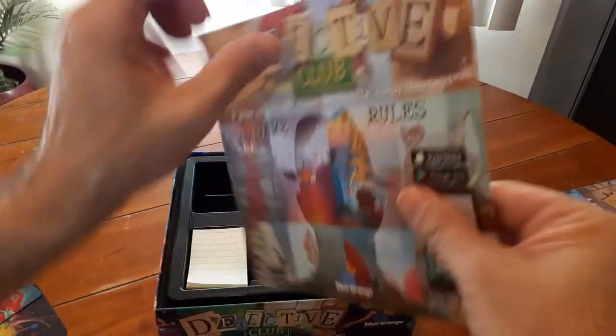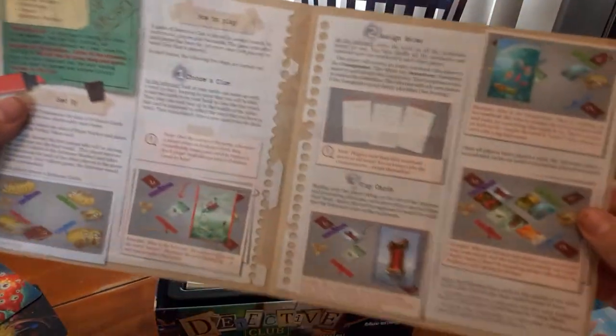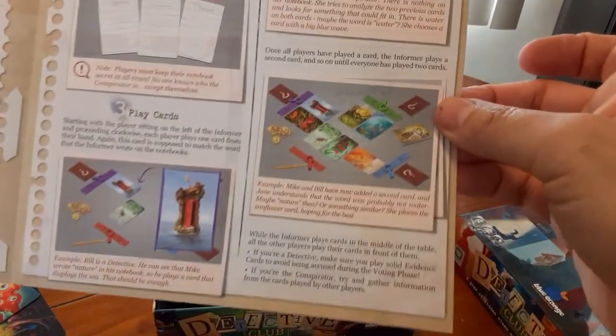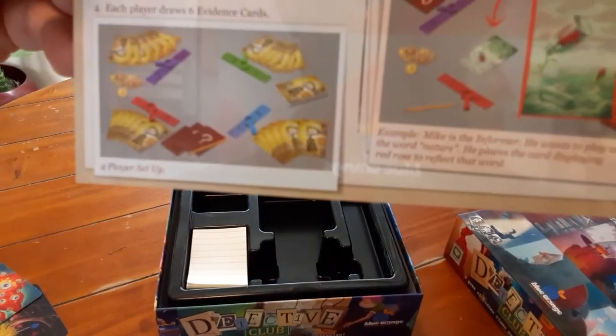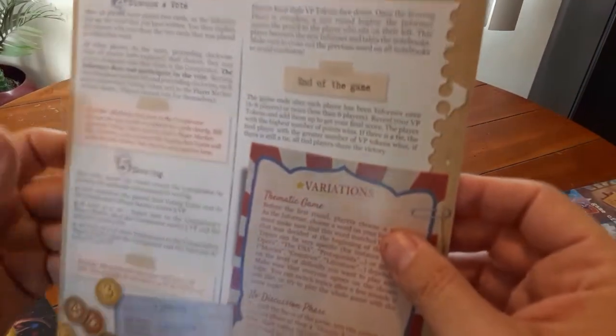I think in the rule book it probably shows how everything's set up. Yeah, nice — good pictures. This is what I like to see in a rule book: pictures that show how everything's laid out. Like here's a sample of how to lay out a game. Illustrated rule books are great.